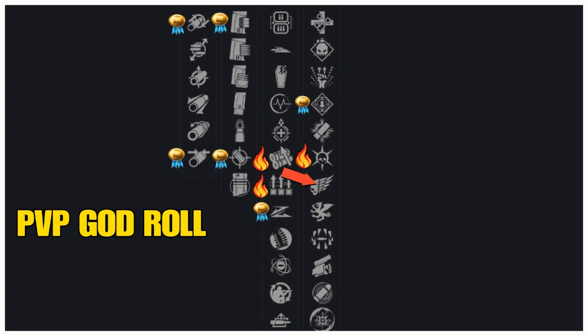In column three, we have two new traits: Dual Loader, which reloads two shells at a time but reduces reload speed, and Surplus, which increases handling, reload speed, and stability for each fully charged ability. But the best is Slideshot — sliding partially reloads this weapon's magazine and temporarily boosts range and stability. I wish they had something like Opening Shot or Quickdraw here, but Slideshot is still really good.